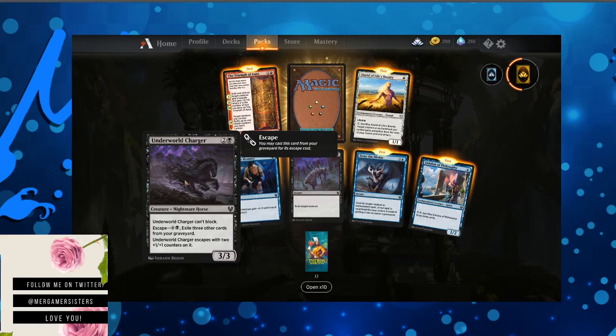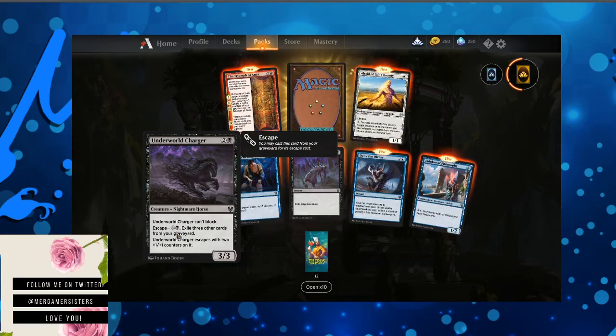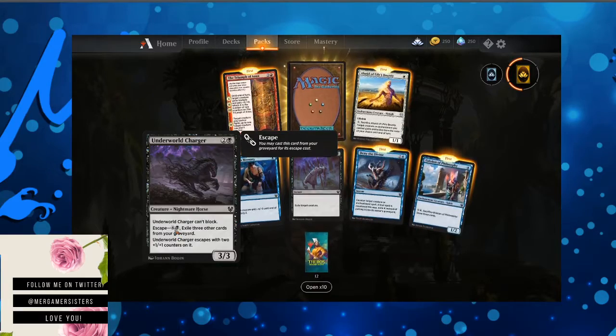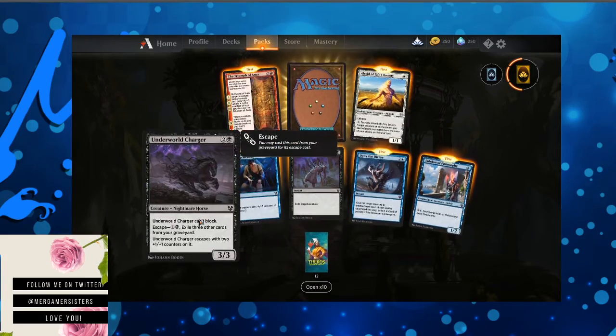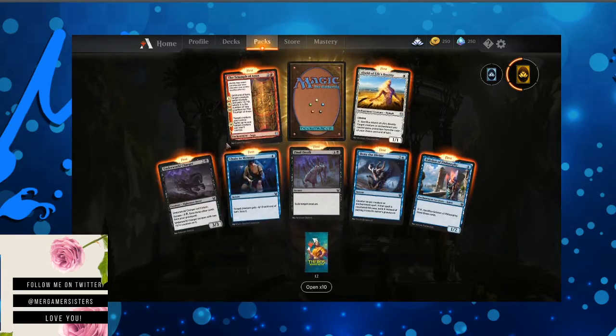Underworld Charger can't block. Exile three other cards from your graveyard to escape. Escape means you may cast this from your graveyard for its escape costs. It escapes with two plus one plus one counters on it, so it ends up being a 5/5 — that's pretty cool.